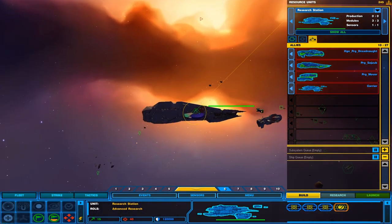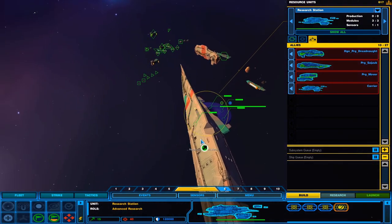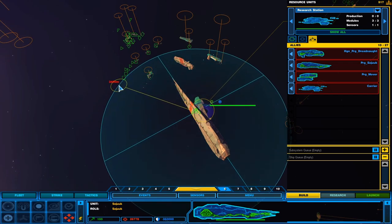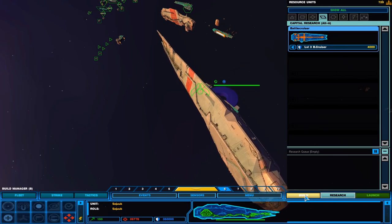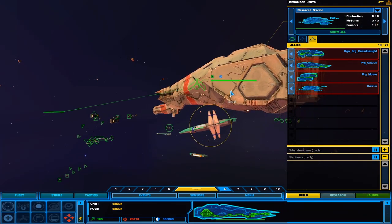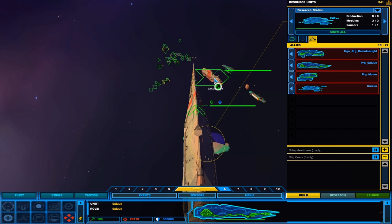Sujuq is now complete. I like how it just immediately appeared here — didn't actually hyperspace or anything. Let's go ahead and move her out. It has a whole lot of health and is very powerful. It doesn't look like we can build anything on it.